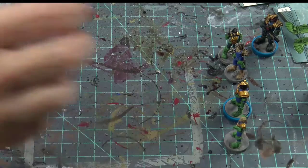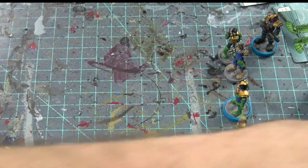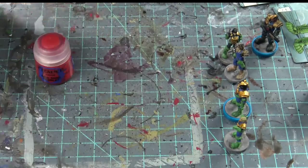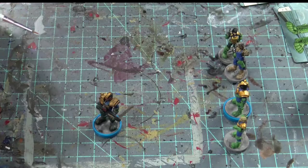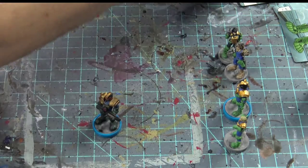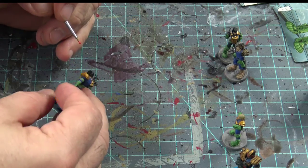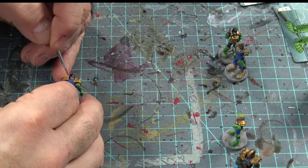The next hard part is the helmet. One of the things we want to do is take some Evil Sunz Scarlet because one of the big highlights is that helmet really stands out. I've already put part of the helmet on here, but I want to go over it again because I went over it with a wash. I want to take just a little bit here and come around the right way, just skimming the outside nice and easy.